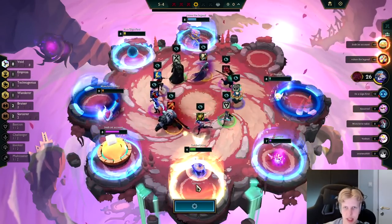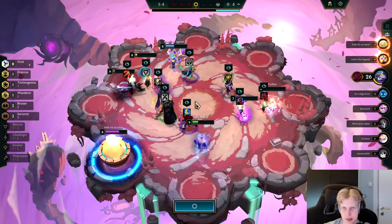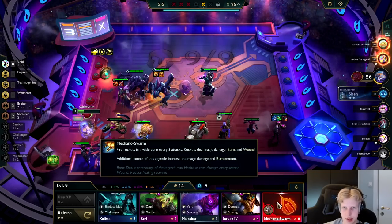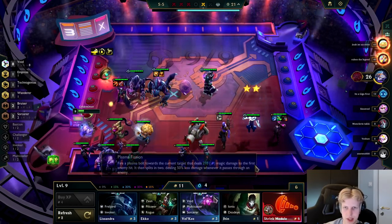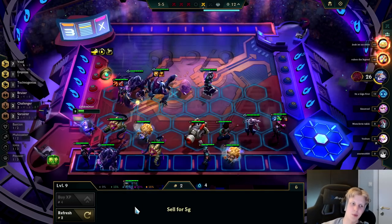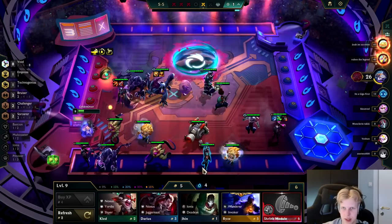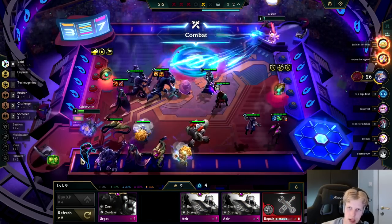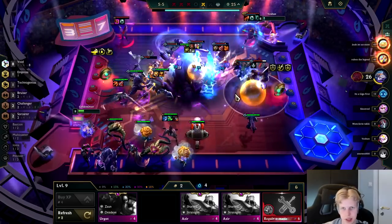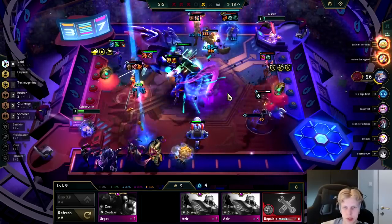Onto this Carousel — I'm down for another Bel'Veth so we can get her 2-starred as early as possible. I didn't get the chance to take her. So then we're just taking this tank item to protect the Baron. I'm rolling for the Repair-O-Matic turret here because I already have burn with Sunfire and armor shred with Black Cleaver. The only turret that's gonna be valuable for me is the Repair-O-Matic, so I can have it up front to help protect my Baron.